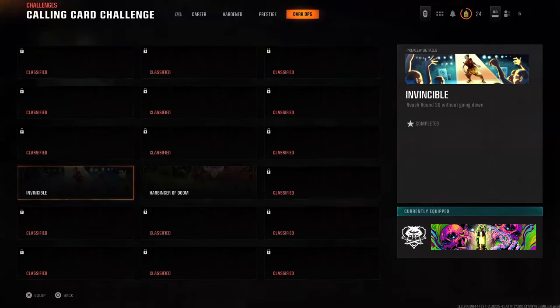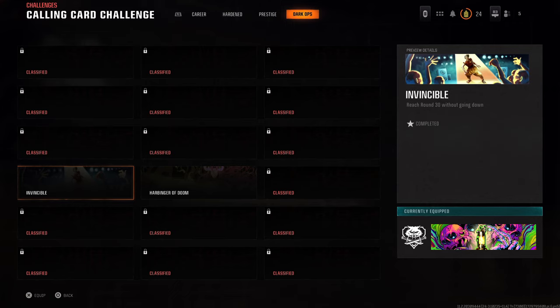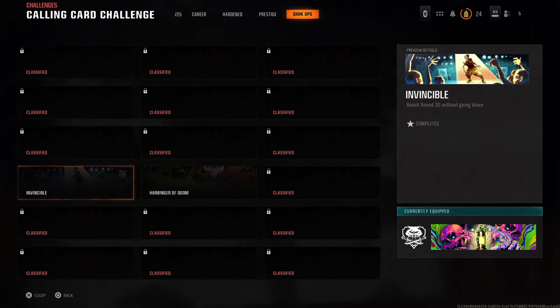What is up guys, from Skullbusters, and today we're on Black Ops 6 Zombies. Now as you can see, I've unlocked the Invincible Dark Ops Calling Card Challenge. All you have to do is reach round 30 without going down.